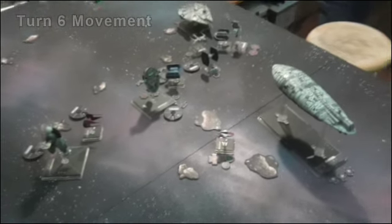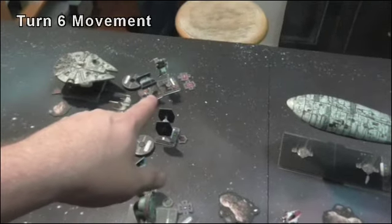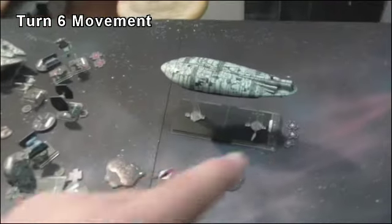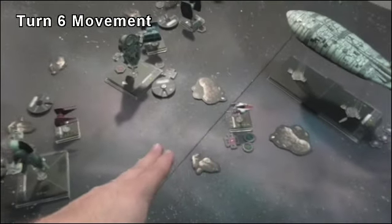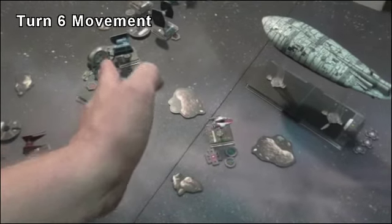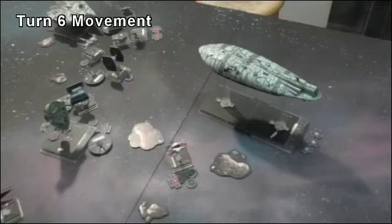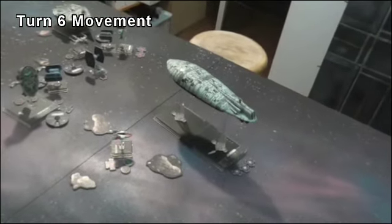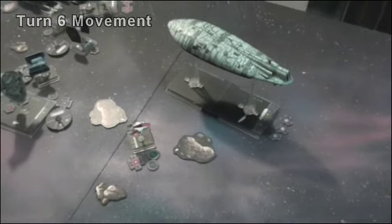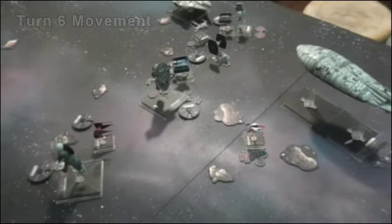Turn six movement: some stuff moved up. Notable — Vader ran into Ten Numb so he couldn't get any actions. The Transport moved over. I opted to go this way with Tycho as opposed to the other direction, and Krassis went the other way. I boosted and used Push the Limit for an evade to get a little outside of range. Then I used the Comms Booster — it got rid of the stress token and gave him a focus. I also jammed Krassis with two stress tokens.